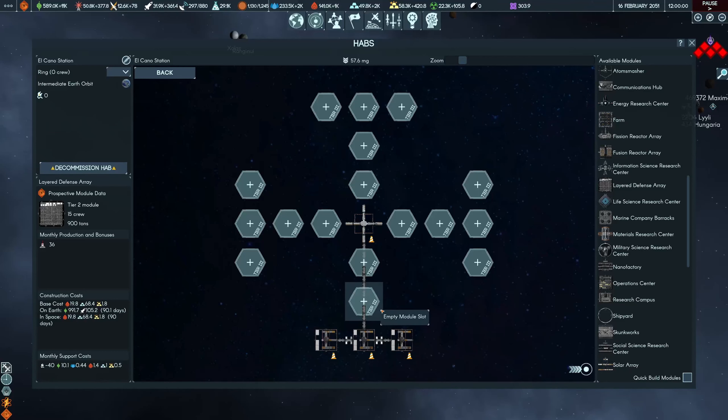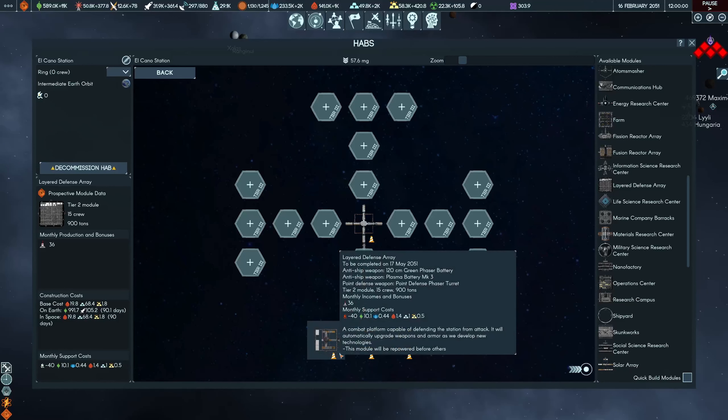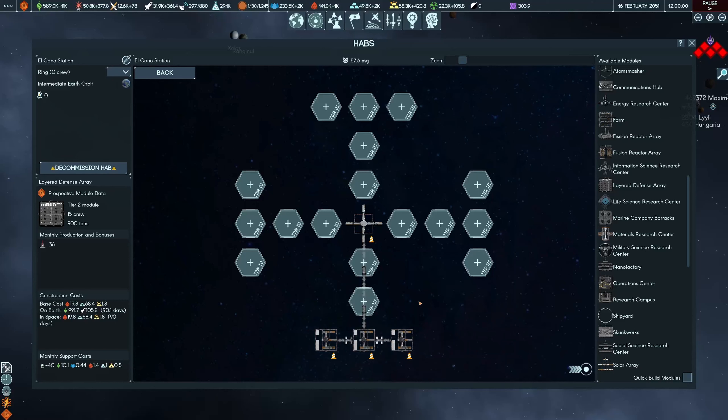It's only really these defense modules you need to worry about positioning. Anything else you can just place wherever you like. It's only these that will get hit if aliens or a hostile faction attacks with a ship — they'll just be shooting at these. Even though it might look like they're going towards other modules, they don't hit and don't do any damage to any other modules. So it's only these you need to worry about where they're placed.